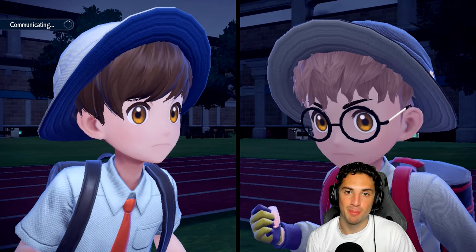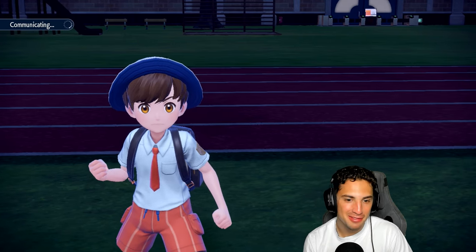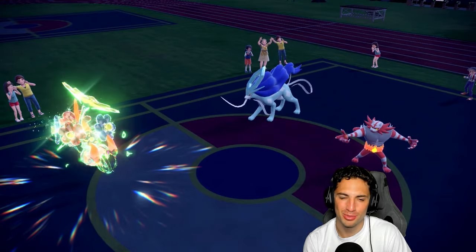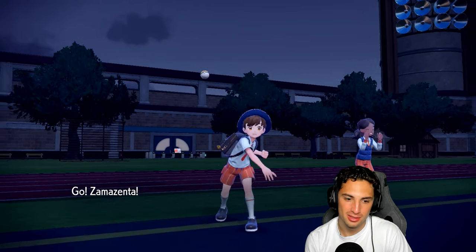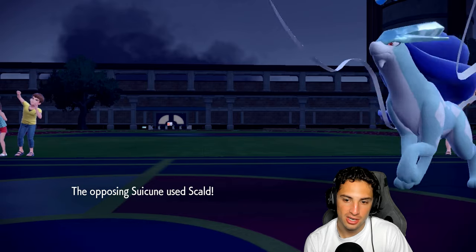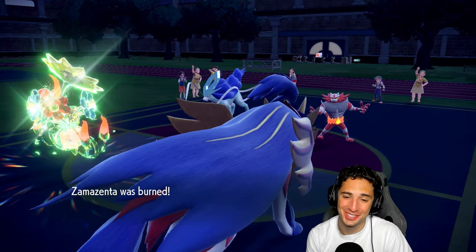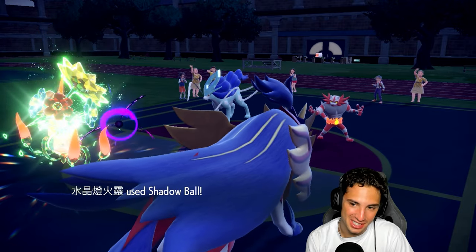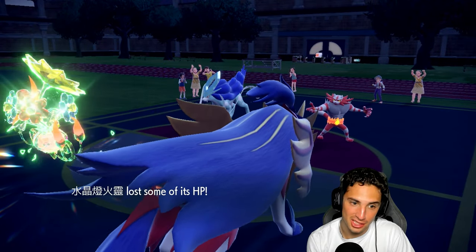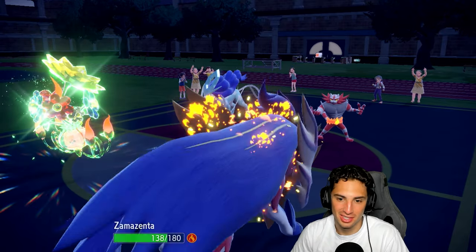We iced Zacian that turn even after it tera'd to eat up the Earth Power, and Landorus reset its Choice Scarf. Shadow Ball does great damage — no burn though. Body Press at least doesn't lose power from it, which is good news. Shadow Ball doing great damage into the weakened slot. They go for Flare Blitz — and we have Flash Fire! Love me some Flash Fire. Now I take burn damage from the Life Orb — that's ugly. Another Shadow Ball into the weakened slot is great news, and I can throw a Body Press into Incineroar.